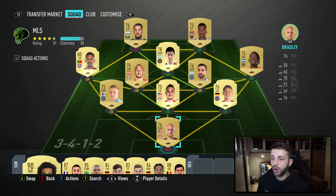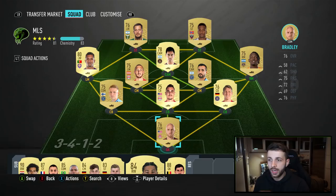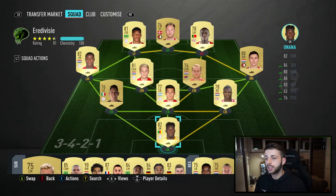I've got Bradley in goal but I'm actually going to substitute out and put Courtois in goal, Verna and Gnabry as subs. To make it clear: you can substitute on three players that aren't from the same league as the challenge, but as long as you start with 11 players from the required league you will complete that challenge. My Eredivisie team I actually had pretty much all first owners — I don't think I bought a single player — so it's a really solid team.